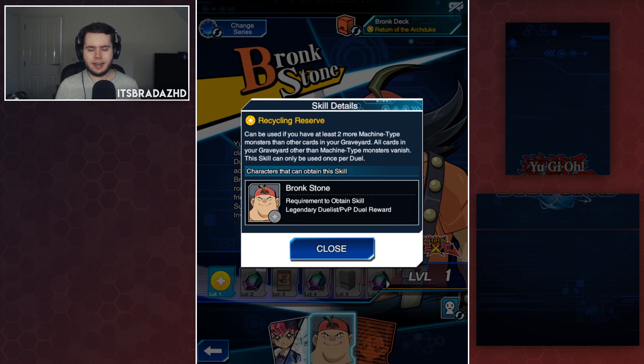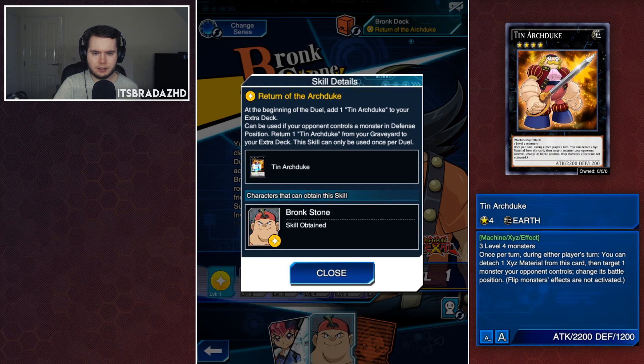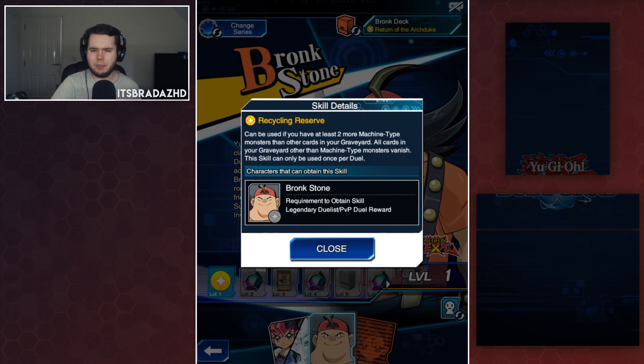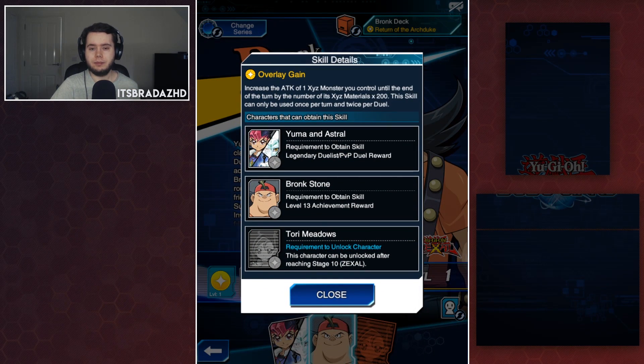Then we have Recycling Reserve. This can be used if you have at least two more machine-type monsters than other cards in your graveyard — all non-machine-type monsters in your graveyard vanish. What is this useful for? Is this an Arch Duke thing? There must be some cards he has that work with that. You're removing everything else in your graveyard, so unless a card mandates only machines in the graveyard, I'm not sure about this one.